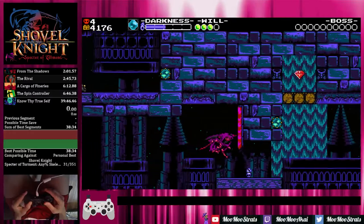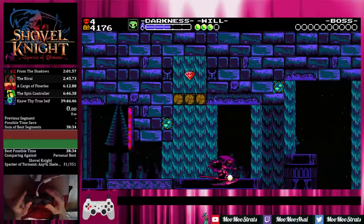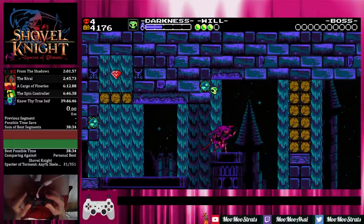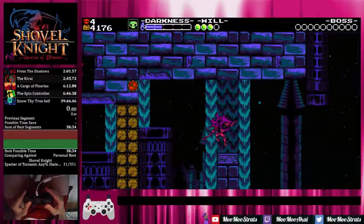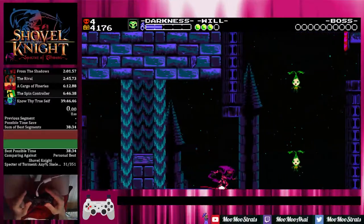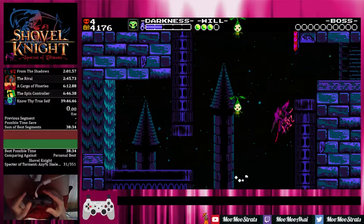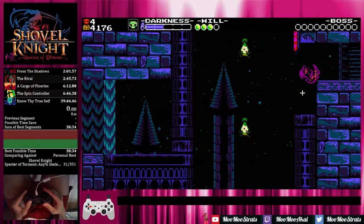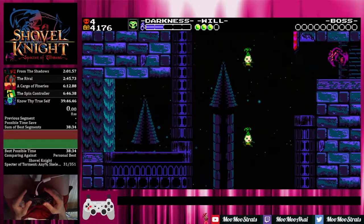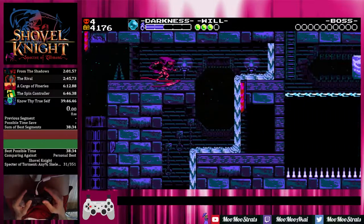Once you get past the pink banner, you can start grinding again, and when you do, make sure you have your Skeletal Sentry equipped. You want to jump, toss it, and detonate it as quickly as you can and get moving. Do a big jump and then start grinding, and when you dash attack this onion, make sure that you let yourself linger in the air for a second before you start climbing upwards.